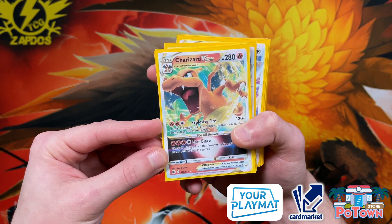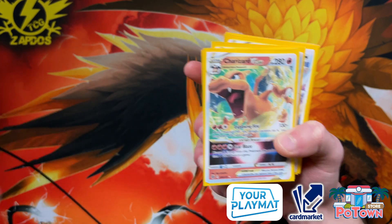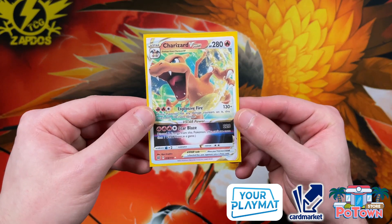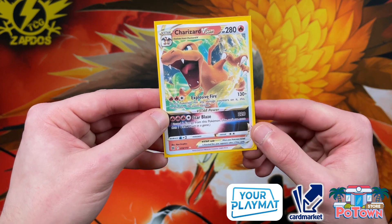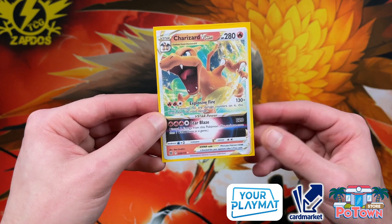The first one up on the menu is of course the highly anticipated Charizard V-Star deck. V-Star Pokémon are very interesting because it's a new mechanic introduced with Brilliant Stars. V-Star Pokémon are two-prize Pokémon, but they have a significant amount of power behind them. You have the V-Star Power, which is a once-per-game attack or ability that you can utilize with your V-Star Pokémon.